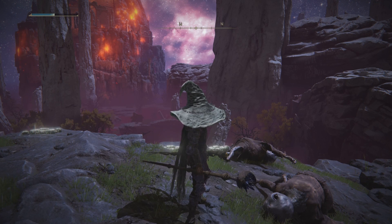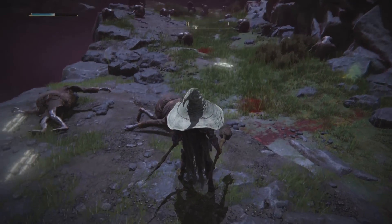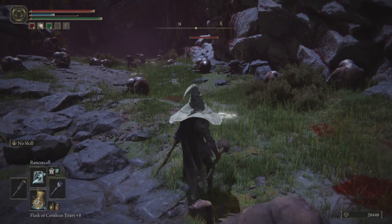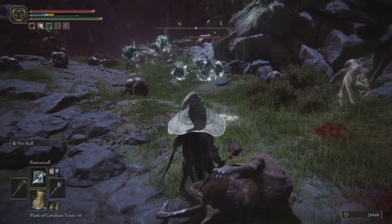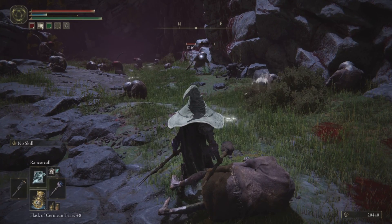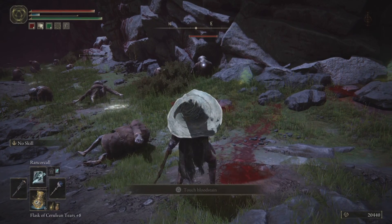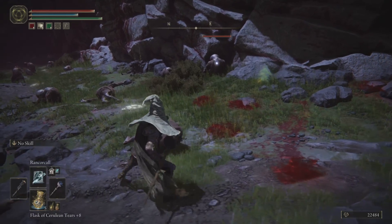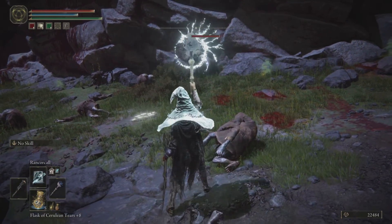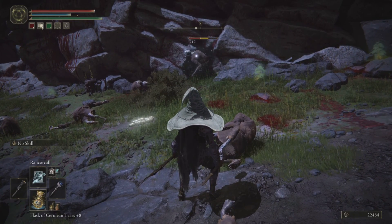Here's Rancor Call — it's actually a really cool spell, a lot like Rock Sling. I'm not sure if it has stun damage though. That's beautiful — it hits for 816 with Prince of Death Staff. Now with Lussat's: 712. Nice.